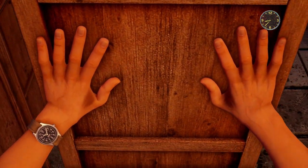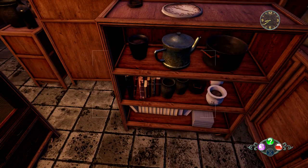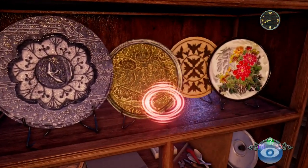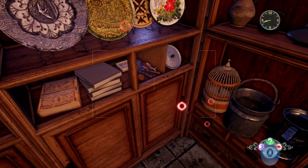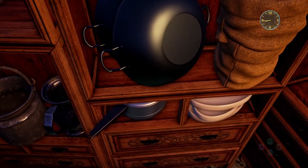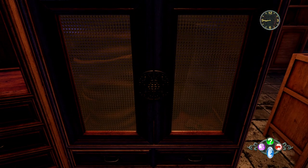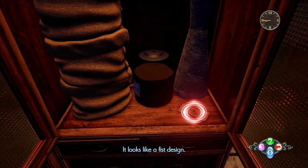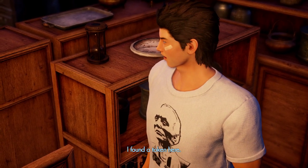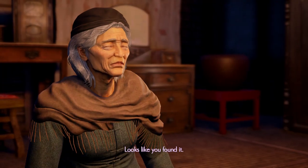Searching further, Ryo spots what looks like a fist design. He calls out that he found a token. Elder Yeh asks what's the matter. Ryo confirms: 'It's a token with a fist on it.' The Elder acknowledges, 'Looks like you found it.'